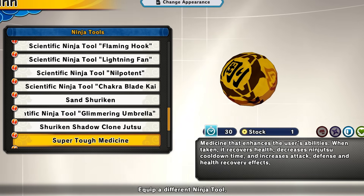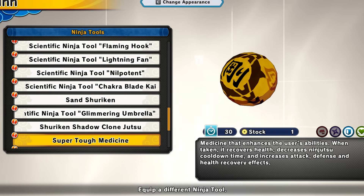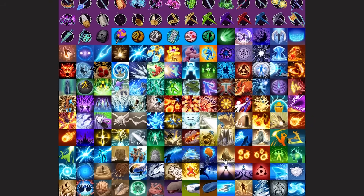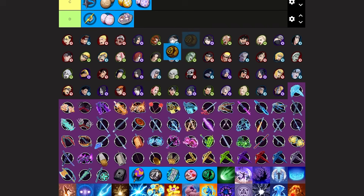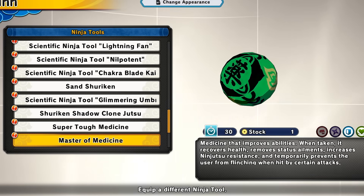Next we have the super tough medicine for defense and healer. This thing recovers HP, decreases ninjutsu cooldown time, and increases attack, defense, and health recovery effects. It's super good — you get cooldowns reduced, you get HP, you get defense raised. Why would you not use this? This is OP. I'm putting this at S tier — easily.